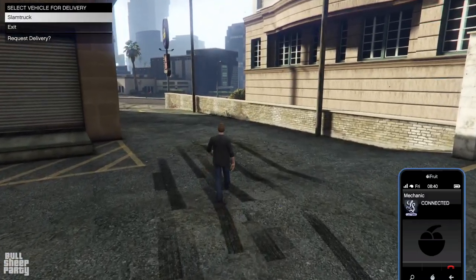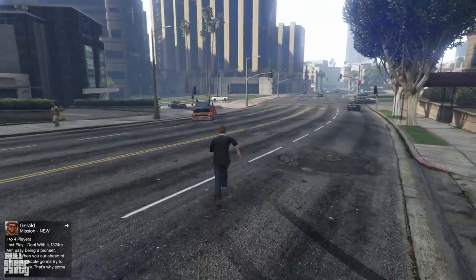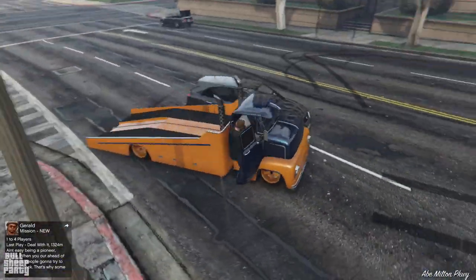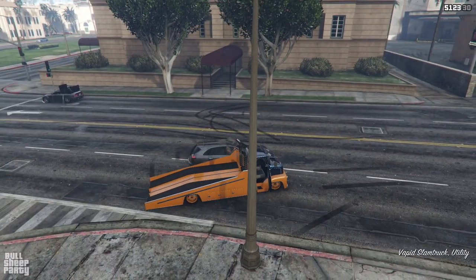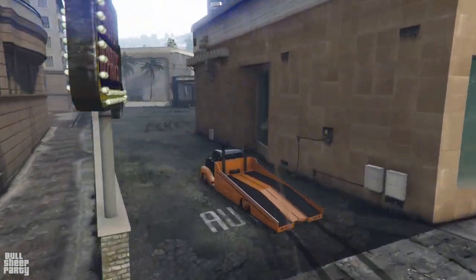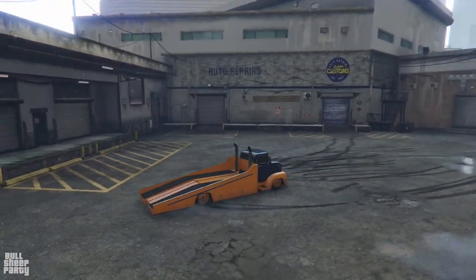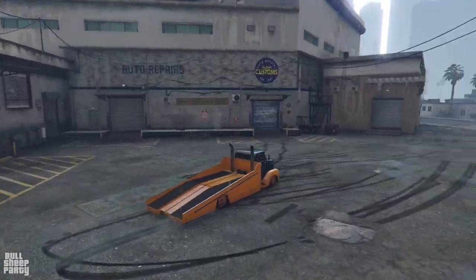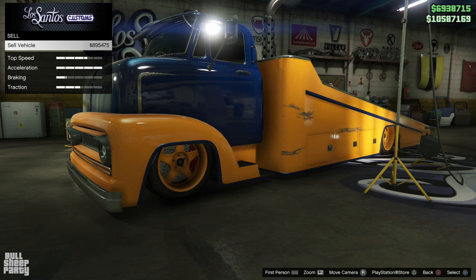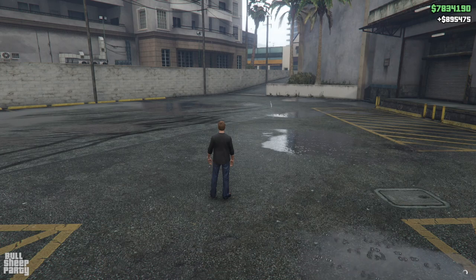The last vehicle we are selling today is the Slam Truck, available in about 40 seconds. Here it is — the final vehicle we're selling today. The Slam Truck: legitimately the stupidest vehicle from the last DLC and probably from the entire game. The only cool thing about it is that it can do this. The moment of truth — it's under a million bucks. Great, just great.